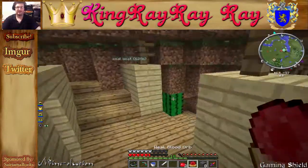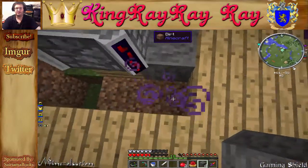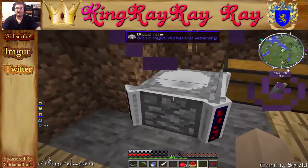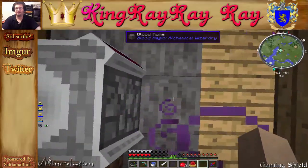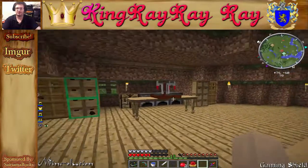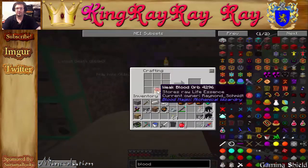Going back down, I've already got it dug out. Place the runes all the way around. With a tier two blood altar you cannot replace the corner pieces, but you can put things on the side pieces. We plan on doing self-sacrifice runes shortly, but probably not this episode.